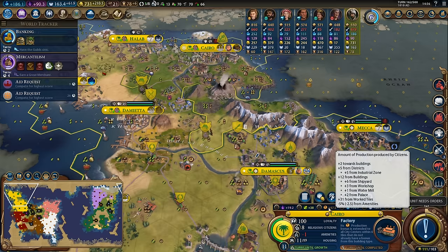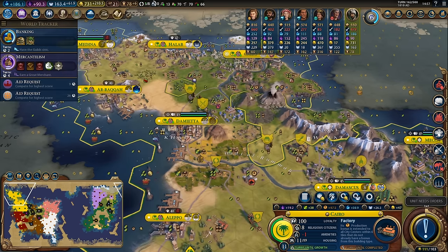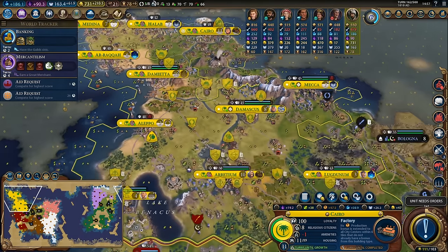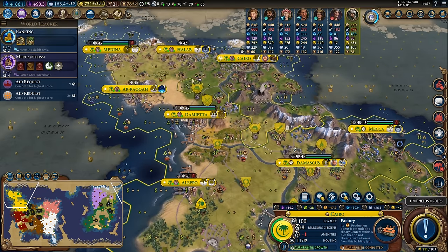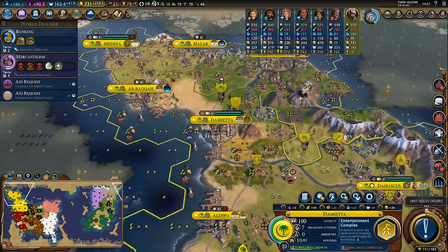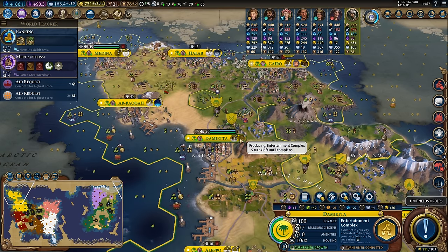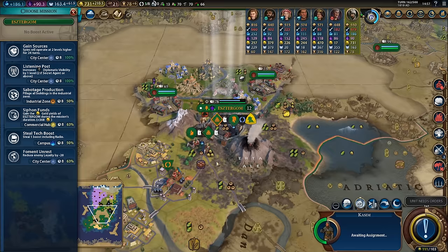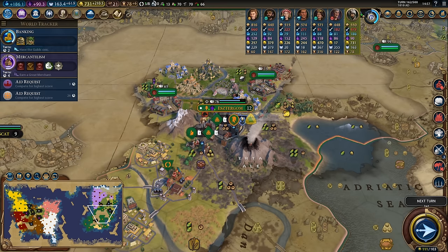The amenity problem is giving me a minus five percent yield from my cities, which at this point in the game is quite a bit - imagine every 20 turns one turn of city production being discarded. So you want to make sure you have enough amenities to sustain your empire. The really nice thing is that amenities get distributed throughout your empire, so getting some extra amenities from the entertainment complex and arena here in Damietta will free up amenities to be distributed to other cities.